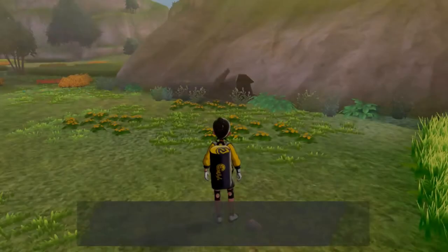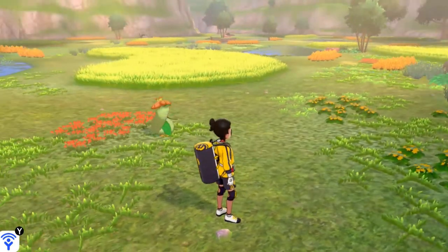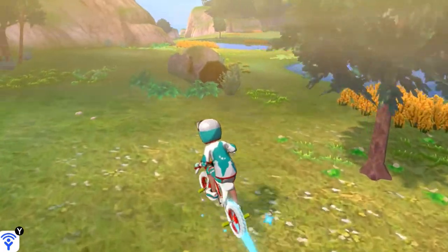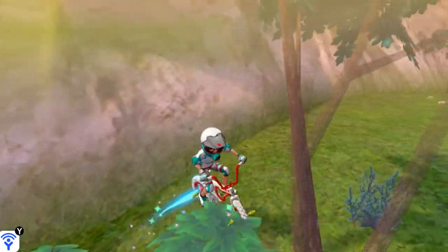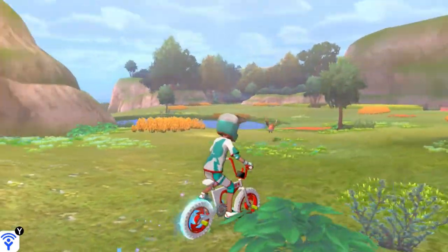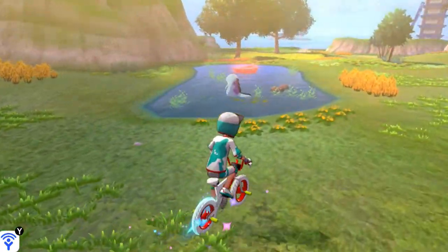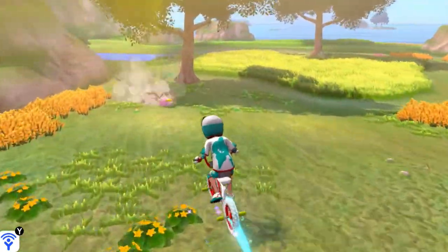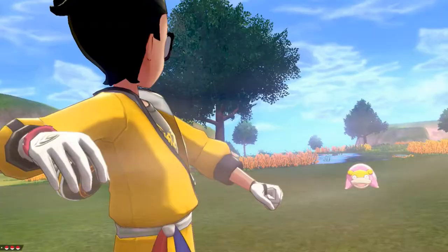Everybody gets their experience points and we got a dojo tee and shorts. Now we've got one more — I think it's a little bit further ahead. There's a Fletchinder and a Whooper, and I spy with my little eye a fast Slowpoke — get him, got him! Hey you, fast Slowpoke!